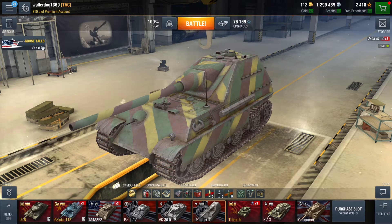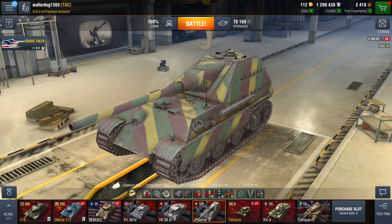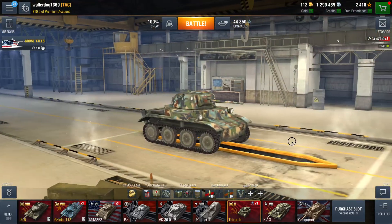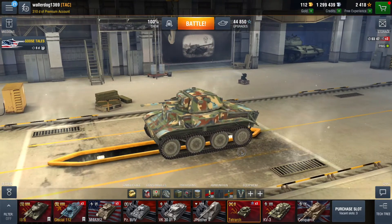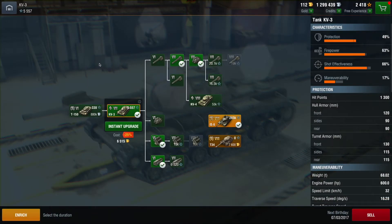Medium tier 6 VK 30.01P leads up to the Tiger P. Tank destroyer tier 8 JPanther II leads up to the Jagdtiger tier 9 — I'm at 76,000, need 160,000, so we're on our way to our second tier 9 in the European account. Premium Tetrarch, tier 2 light tank — fun to play. Heavy tank tier 7 KV3 leads to the KV4; just need to upgrade guns first.